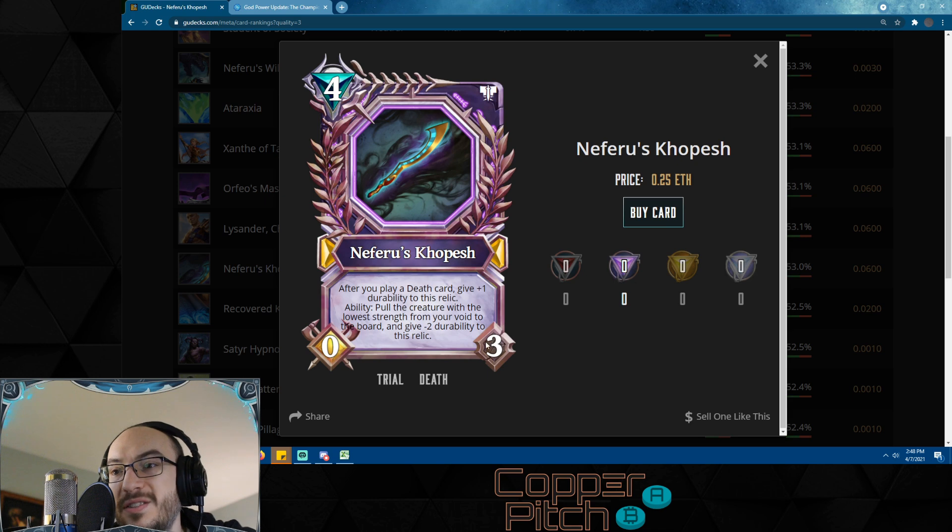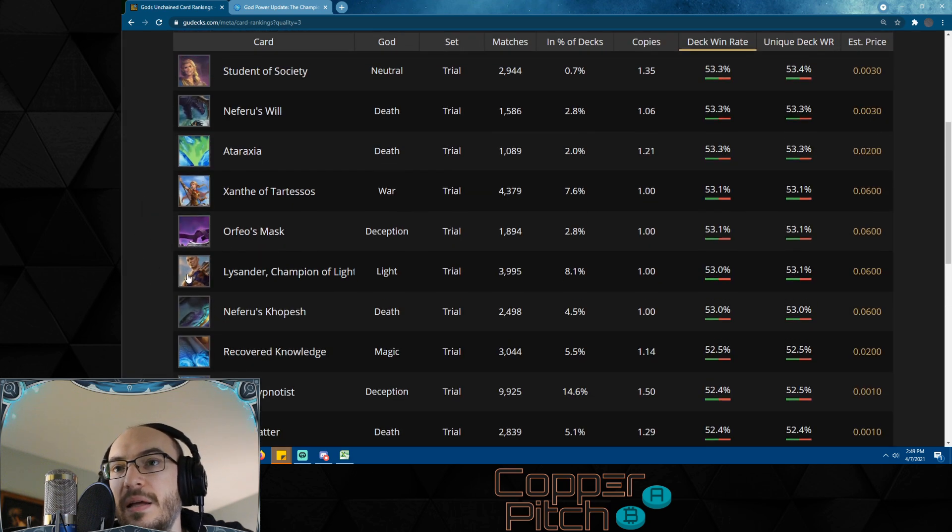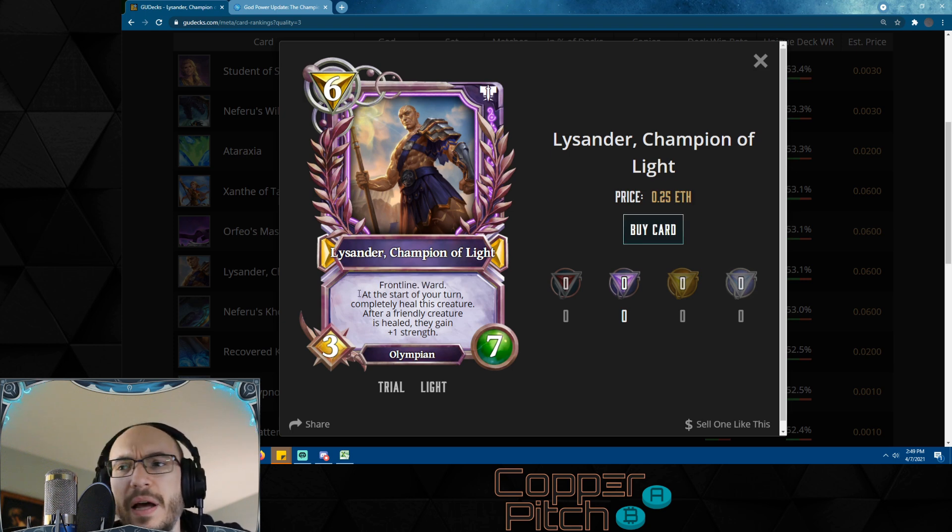Neferu's Kopash is another infinite durability relic — after you play a death card, give it +1 durability; starts with three durability. Its ability: pull the creature with the lowest strength from your void to the board, give -2 durability to this relic. I've seen this used with Soul Jars — which have zero strength — so they'll always be the lowest strength in your void, meaning you can have infinite Soul Jars. When a Soul Jar burns up it summons 2/2 creatures, and if you have things like Demonic Offering to blow up the Soul Jar quicker, you keep putting it back into your void — this thing stays equipped for eternity.